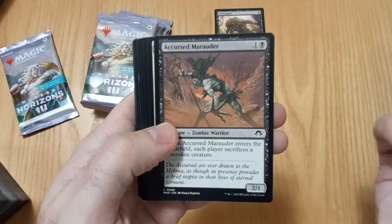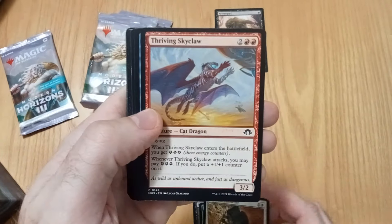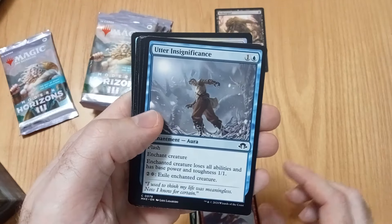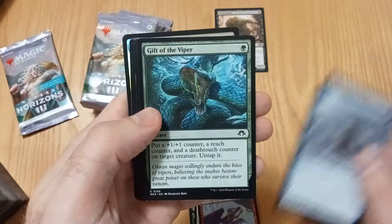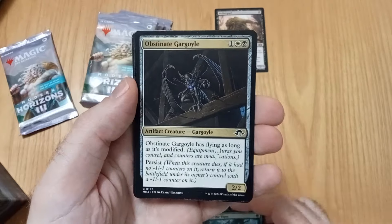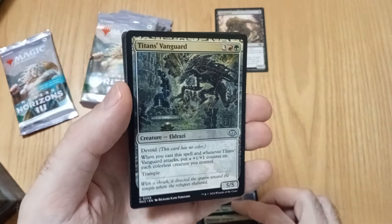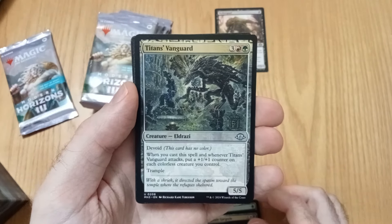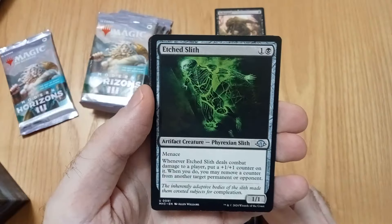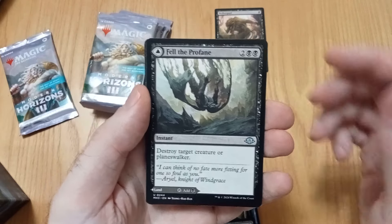Nevelet Rumble. Arorda. Expel the Unworthy. Cat Dragon — gotta have a Cat Dragon. Nice. Removal. Nice little combat trick. Titan's Vanguard — not sure. No, this is just uncommon. There is some Titan that I'm supposed to be looking out for, but I can't remember. Nice little kill spell.